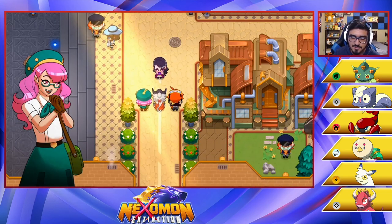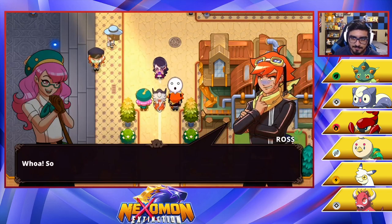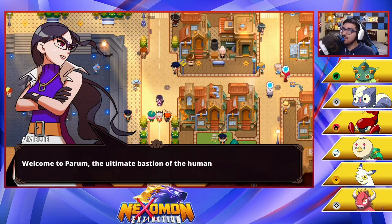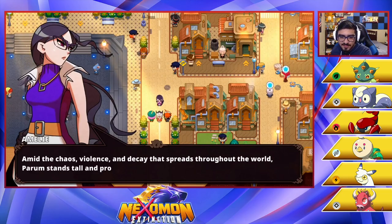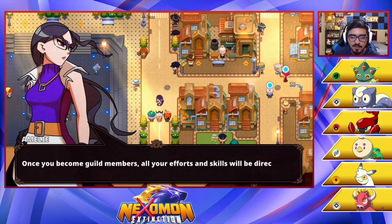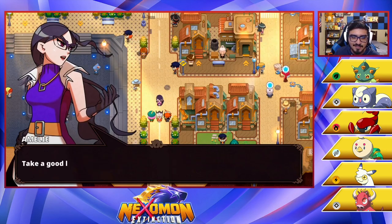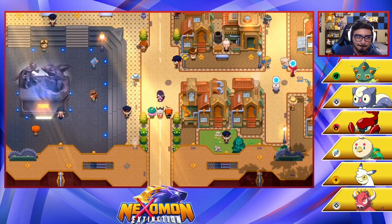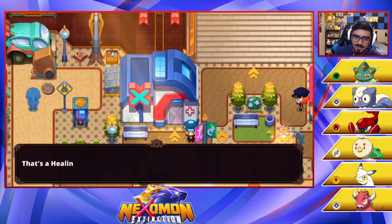This is Parham. It's so much bigger than I thought. So many Tamers. This place is the real deal. I don't want to skip this — I want to see the whole area. Welcome to Parham, the ultimate bastion of the human domain. Amid the chaos, violence, and decay that spreads throughout the world, Parham stands tall and proud against all odds. Once you become guild members, all your efforts and skills will be directed towards preserving this place. Take a good look around — this is what you will be fighting for from now on.